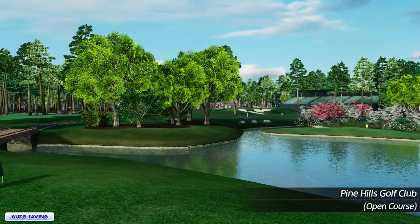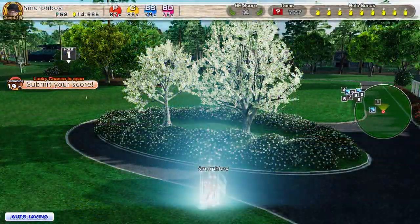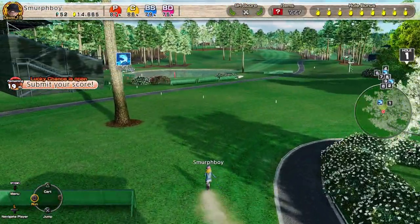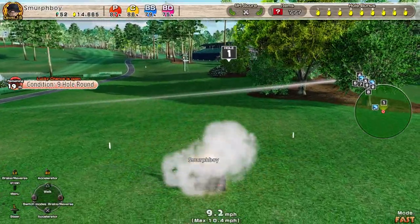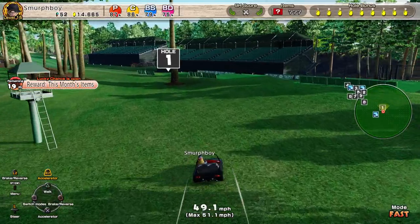Welcome back everybody, it's more Everybody's Golf on PlayStation 4. We're going to look at Pine Hills today, the newest of the DLC courses. We're going to play because it's in open online today, I think it's regular tees, normal cups.